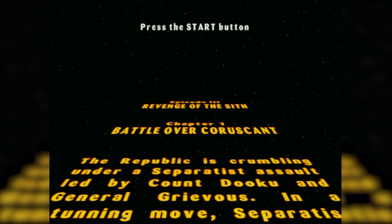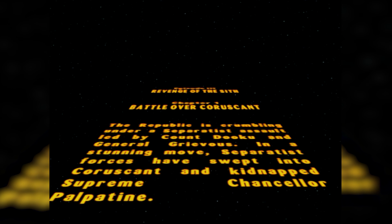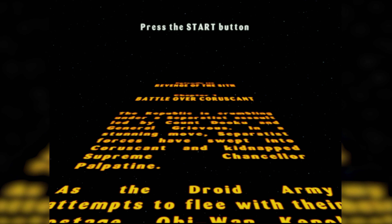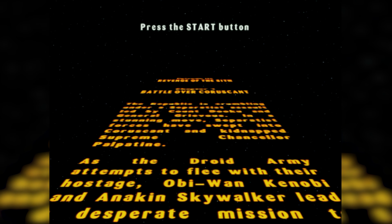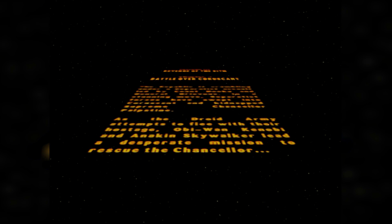The Republic is crumbling under a Separatist assault led by Count Dooku and General Grievous. In a stunning move, Separatist forces have swept into Coruscant and kidnapped Supreme Chancellor Palpatine. As the Droid Army attempts to flee with their hostage, Obi-Wan Kenobi and Anakin Skywalker lead a desperate mission to rescue the Chancellor.